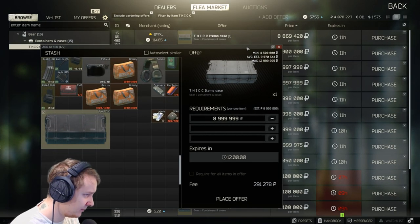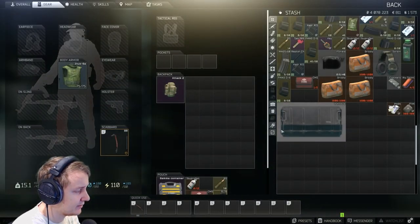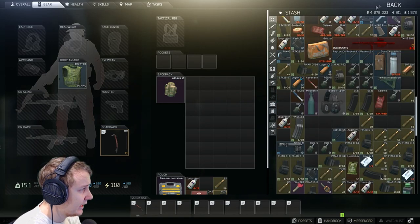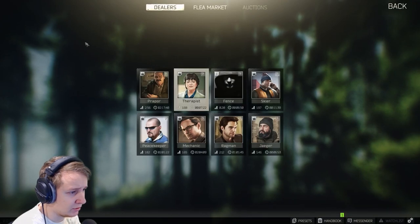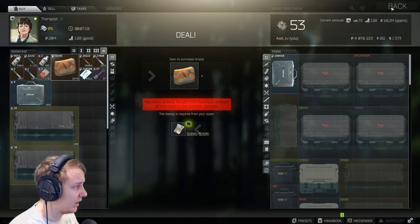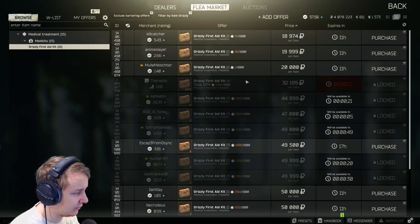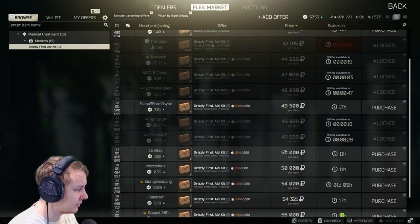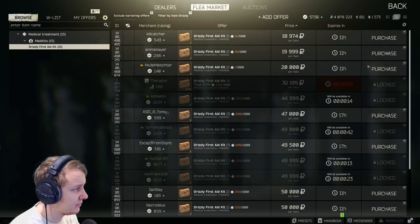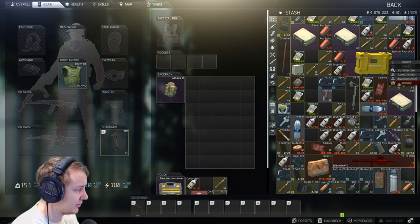So if you have a couple of spare rubles or dollars, feel free to use this method. Otherwise, use usual item cases or other items which sell well. For example, right now Battlestate nerfed Grizzly and you can buy only three of them per reset. They went up in price, so you can buy one Grizzly for 32k and sell it for 49k, 50k, or 60k. So keep tracking those types of items — share mats cases, maybe some ammo is gonna go up in price.